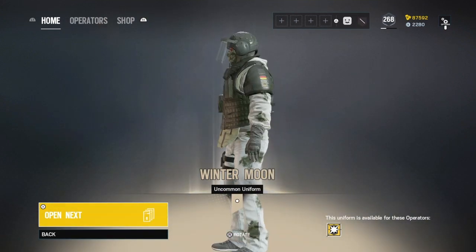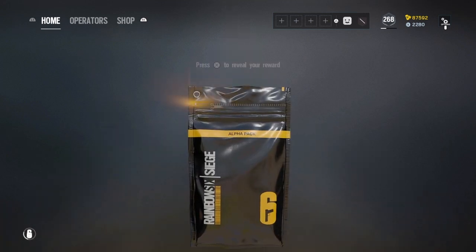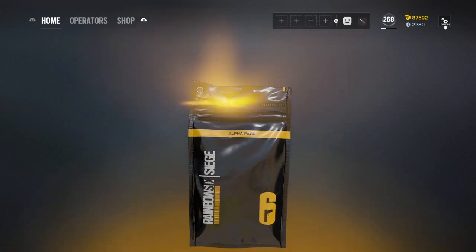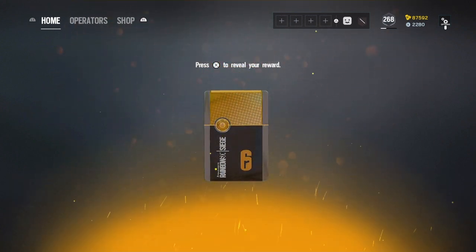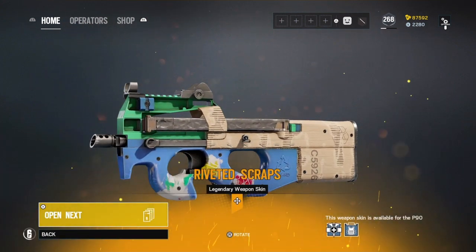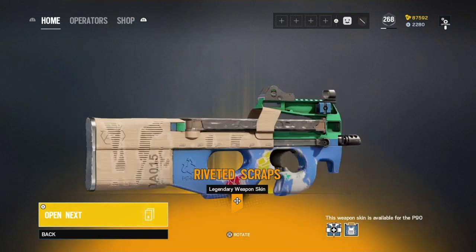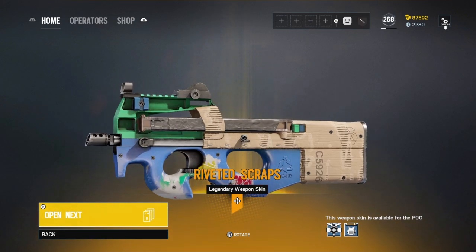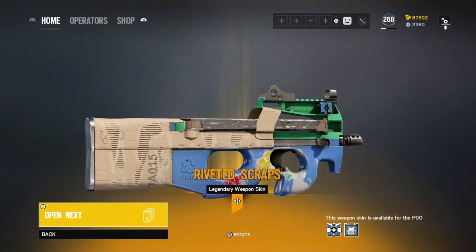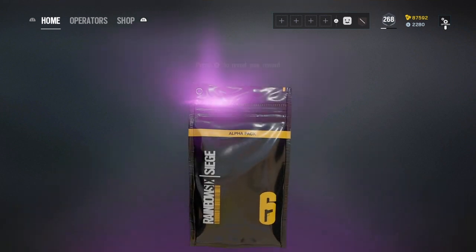An okay Blitz skin — I don't mind that. First Legendary! Let's go. You already know — we want the Coil Skin on Zofia's primary. Show me it, Ubisoft. Don't give me a dupe. Oh no — P90. That is an abomination. We got kind of screwed there, not going to lie. This 416 Black Ice is going to make up for it — nope, we get a Charm.